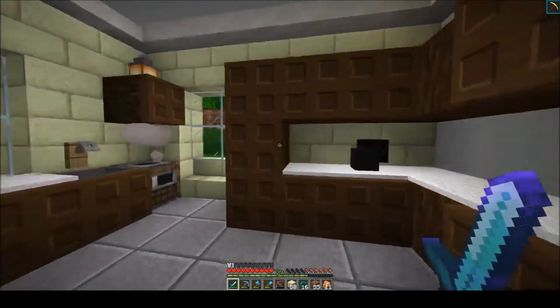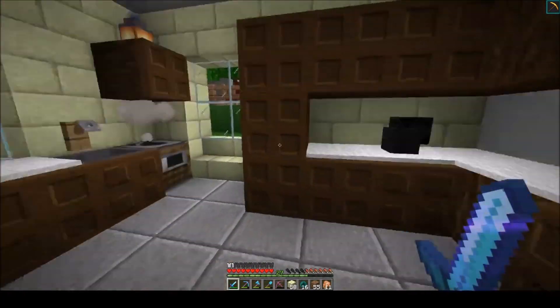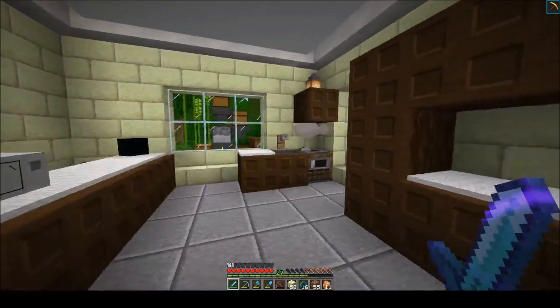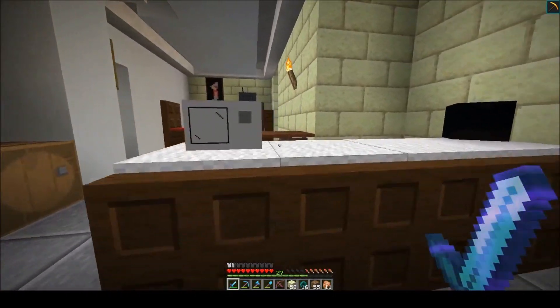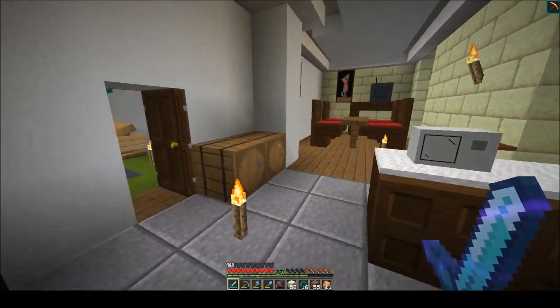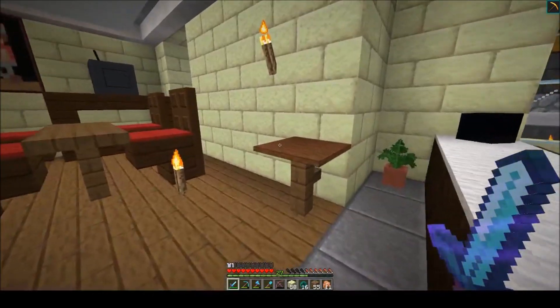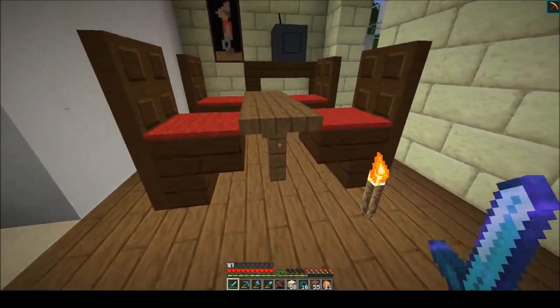Then we have the kitchen in here, complete with a smoker for a cooker. We have our cupboards — I've been playing around with armor stands trying to get a few things figured out for a little bit of extra detail. This was my favorite: my microwave, which took about half an hour just to make. These need moving — this is just storage at the minute.